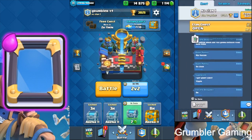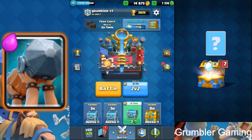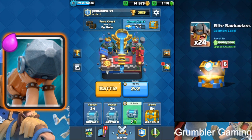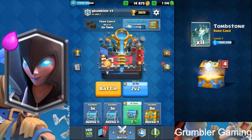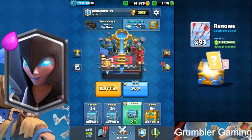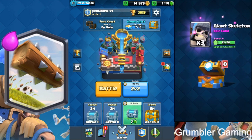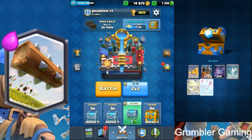Let's open the last clan chest — gold, elite barbarians, two stone, goblin gang, and arrows, and inferno tower. That will go to level five.